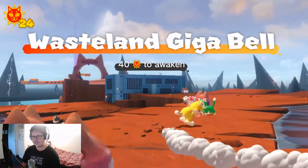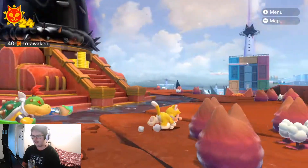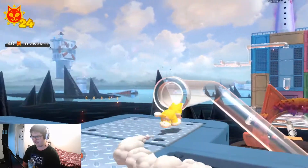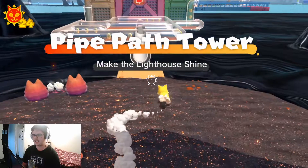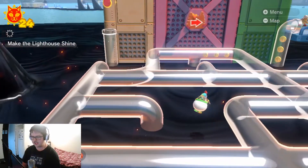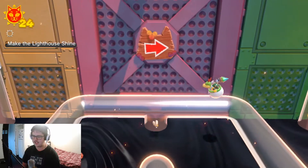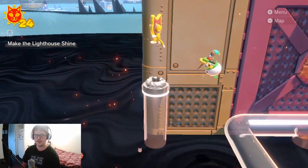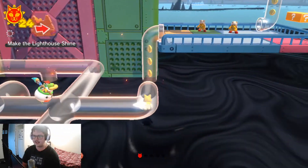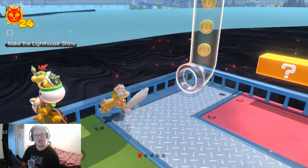Alright, so here we are at the Wasteland Gigabelle. Last time we were over here we were doing some shines, and this time we're going to be going over to this little island. So here we go — this is the Pipe Path Tower, a lovely fun little challenging mini course if you will. It's very interesting because not an awful lot of stages have an entire stage devoted to clear pipes in the main game.